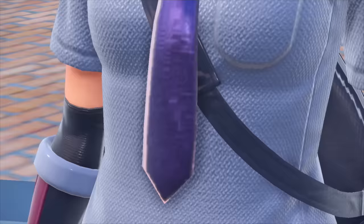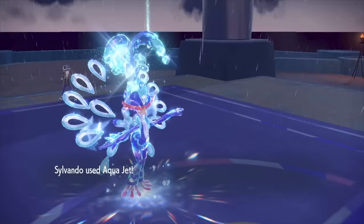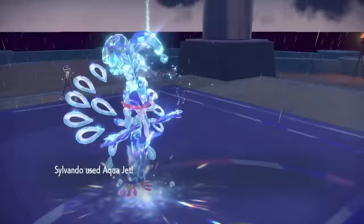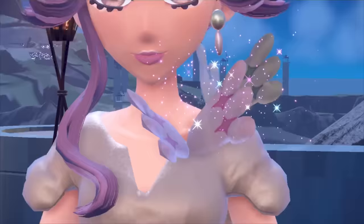Right before taking on the seventh gym, Nemona halts our progress once again with no new additions to her team. So this would probably be a good time to recap: so far we have beaten six gym leaders, four Titan attacks, and yet no Team Star base is conquered because we still only have two Pokemon. But that will all change after battling Tulip, the seventh gym leader.